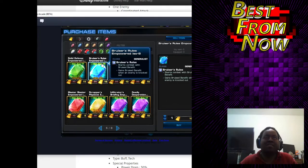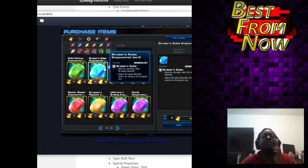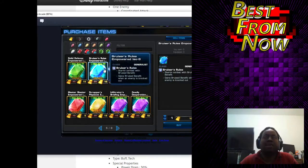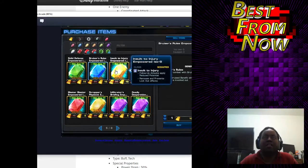This might be a decent choice for a generalist — this is the generalist one, Bruiser Benefit, same as the one listed before. Honestly, this might be pretty decent on Rogue though, so you might want to consider that if you're running Rogue.